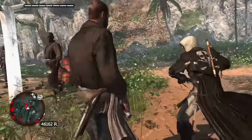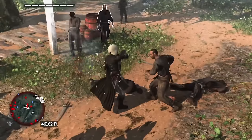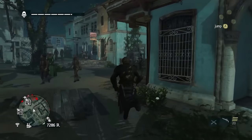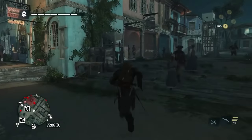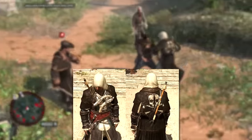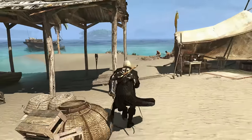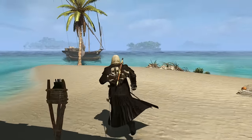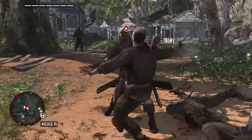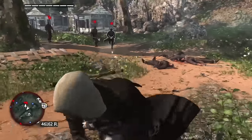Assassin's Creed Black Flag — this game marked a significant turning point for the franchise, paving the way for an open world formula. The game is all about pirates, so the outfits suit the time period. To me, there's one that perfectly personifies the era of pirates, and that outfit is called the Pirate Cloak. Surprisingly, it's one of the cheapest and easiest outfits to get in the entire game — it can be purchased from any shop for a very cheap price.